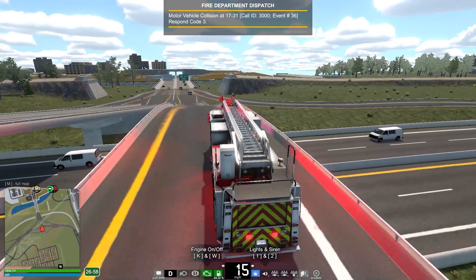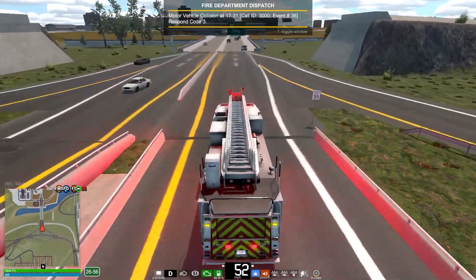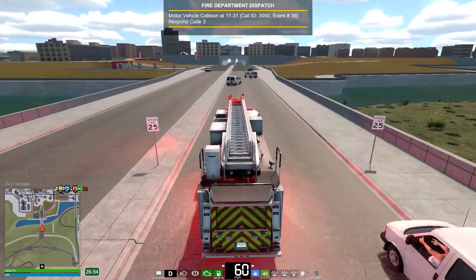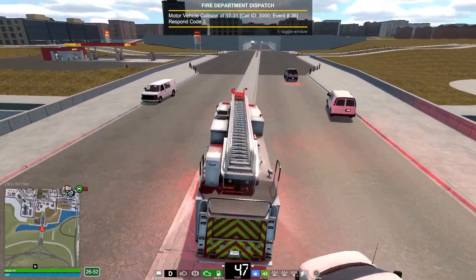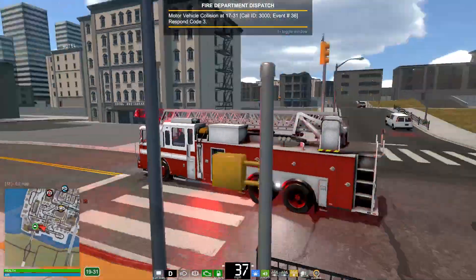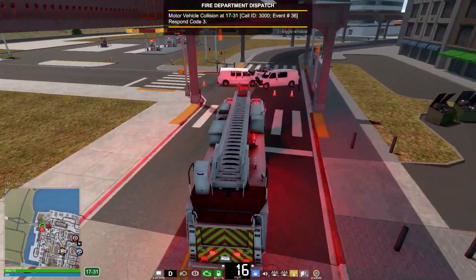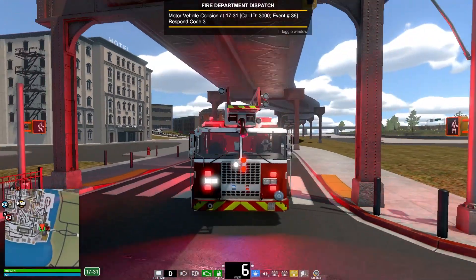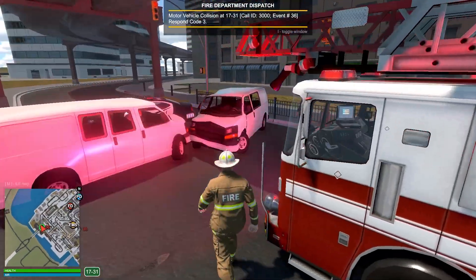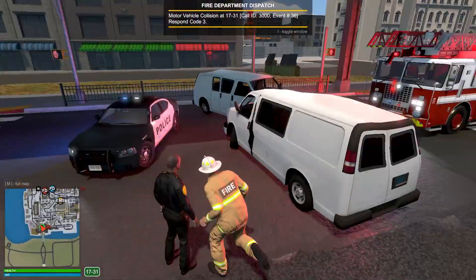All right guys, we got a call for a motor vehicle collision — we're going to go ahead and respond to that call. Hopefully everybody's okay. Got most of the cars clearing out in front of us. I've got eyes on the motor vehicle accident. Looks like the police are already on scene, which is good to see. Let's go ahead and exit the vehicle and see what's going on. Looks like one person is stuck here.